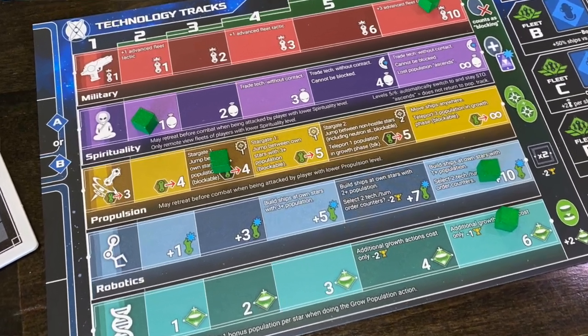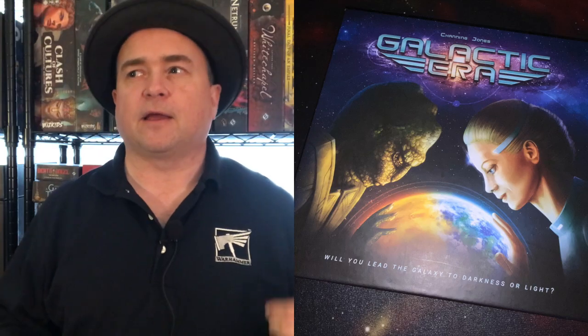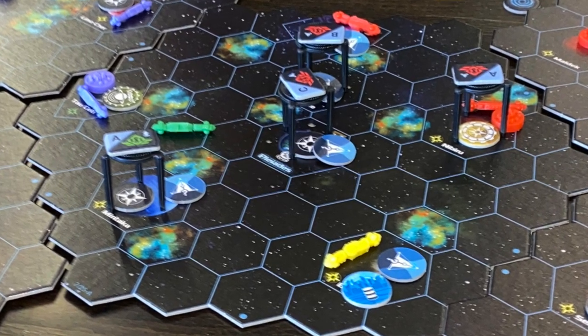Next, you can move. Depending on your propulsion level on your science track, you can move that number of spaces with your ships. There are terrain effects as well — entering a nebula costs two extra movement, I believe, and you get a bonus when exiting a nebula. So there are some terrain effects as you move around the board.